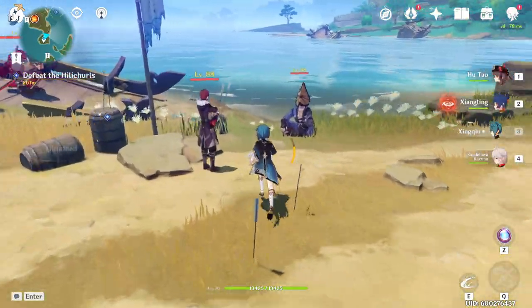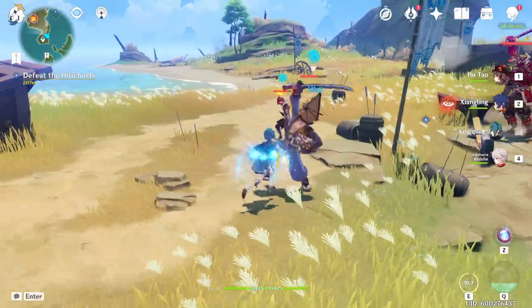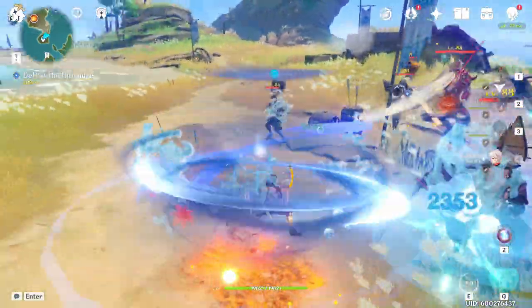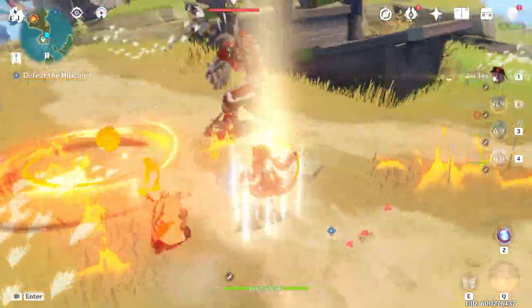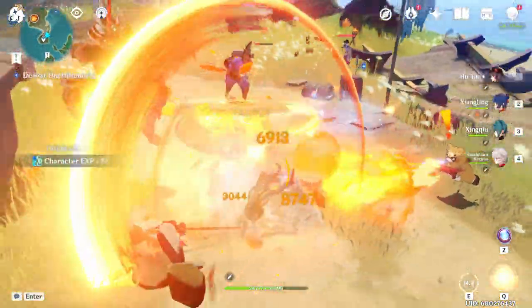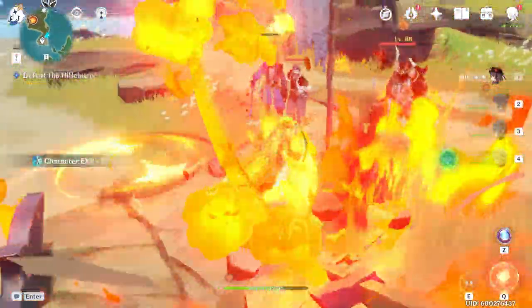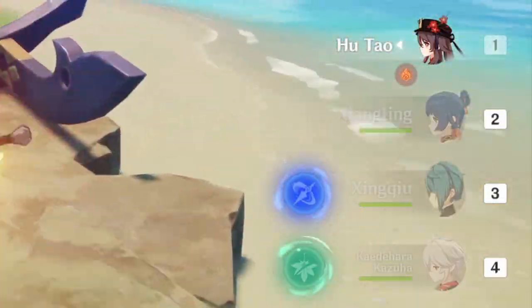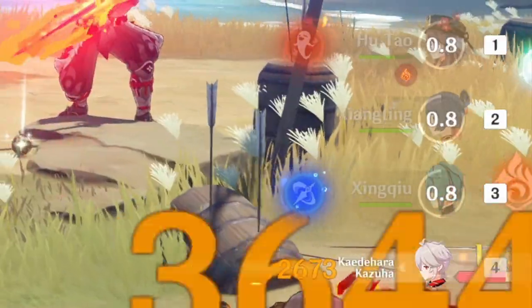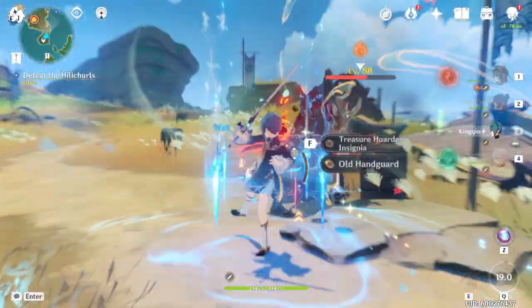However, damage is not everything. The main goal we want to achieve when building for this artifact set is to do good damage as well as have enough energy recharge so that we can pop our burst basically off of cooldown. And even if we deal more damage on our elemental burst with a different build, if you can't cast your burst as often, then in the long run you're just going to be doing less damage. So sometimes sacrificing some damage for more energy recharge is valuable.